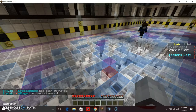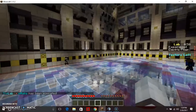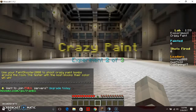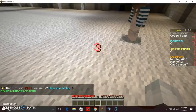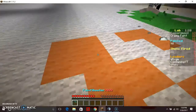Did you like my voice for the weird experimental guy? It's the very cringiest type. Okay, so this is Crazy Paint. Use your Paint Shooter 2000 to shoot Crazy Paint bombs around the room. The tester with the most blocks of their color will win. So we're like lab rats. Am I the only one on this side? It's me and you, Erica.